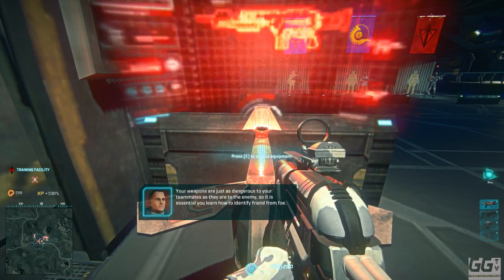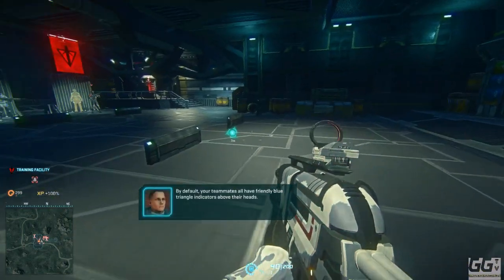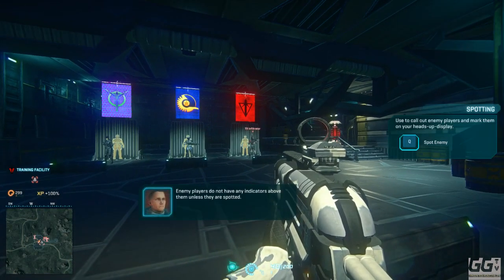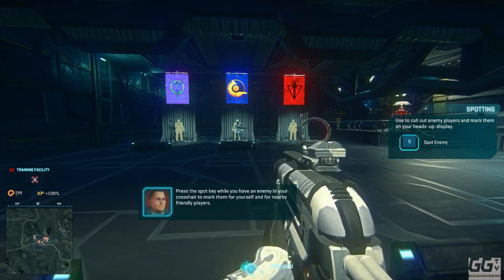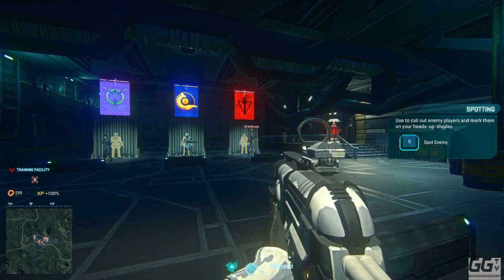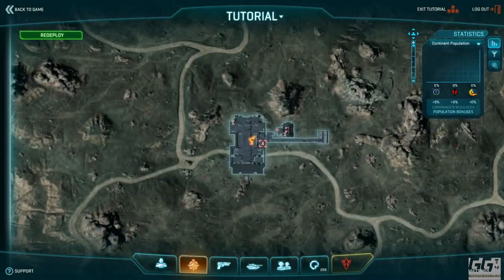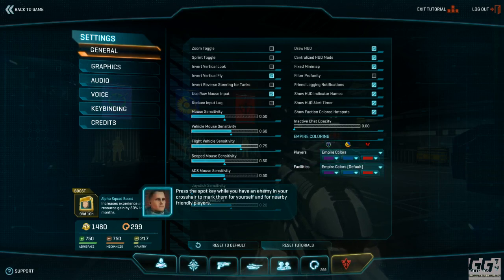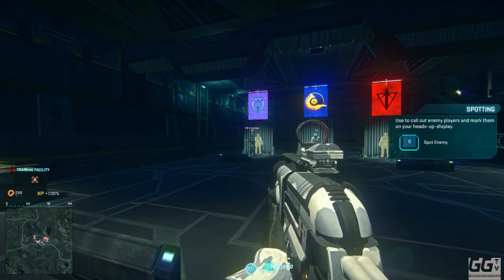'Your weapons are just as dangerous to your teammates as they are to the enemy, so it is essential you learn how to identify friend from foe. By default your teammates all have friendly blue triangle indicators above their heads, and their names show up when you point your crosshair near them. Enemy players do not have any indicators above them unless they are spotted. Press the spot key while you have an enemy in your crosshair to mark them for yourself and for nearby friendly players in the area.'